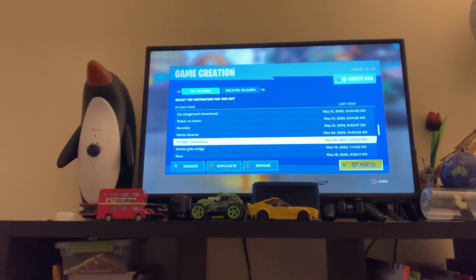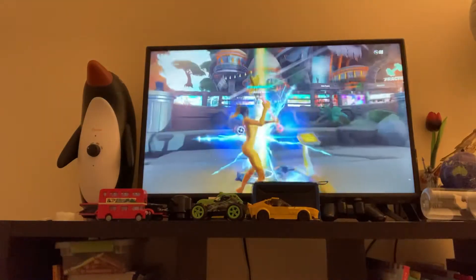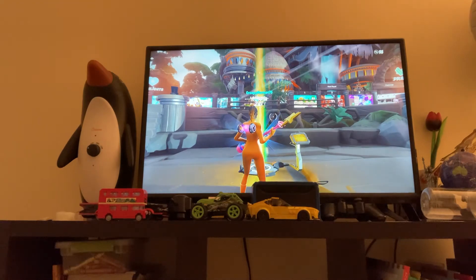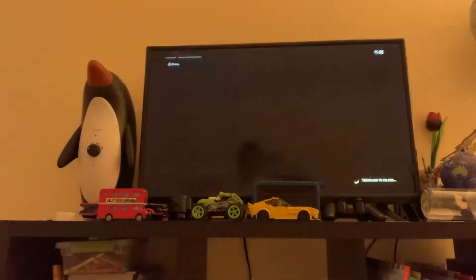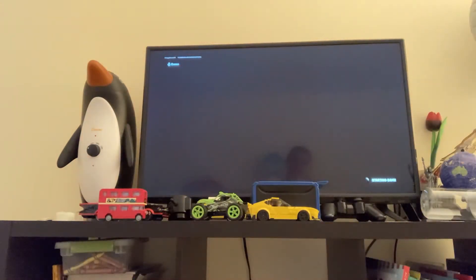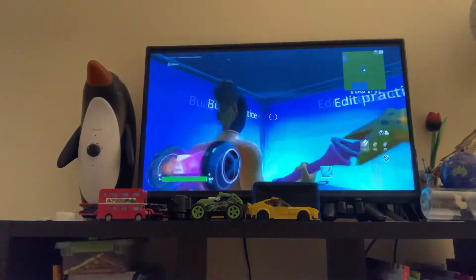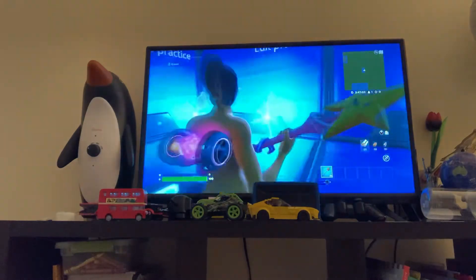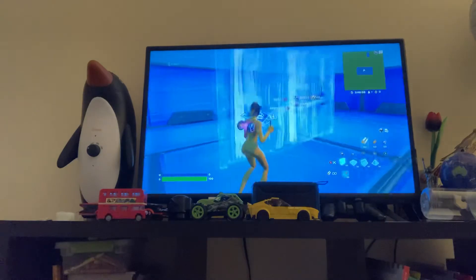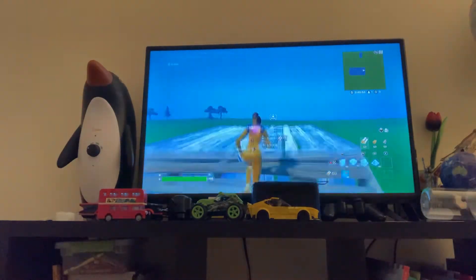Now onto our next map. This one is 'World Practice' — it's basically a world where you can practice edit builds, you can build, and you can do a fight like a PVP mode. As you're loading into the game, you can see we've got three different options: build practice, edit practice, and PVP mode. In build practice, you've got a whole entire area where you can build and do all fun sorts of stuff.